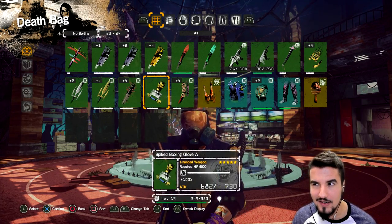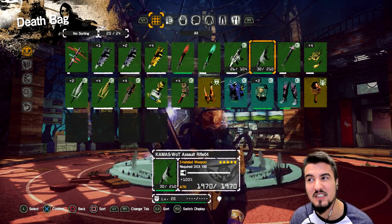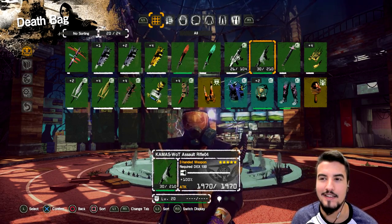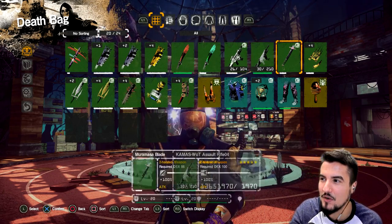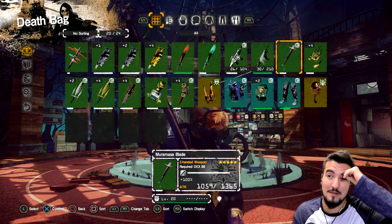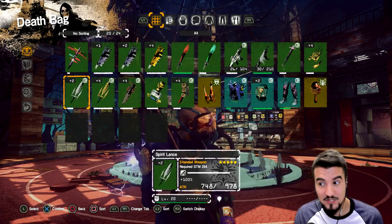Numbers can be weirdly elusive. Like my hand cannon does like 2,000 damage but doesn't kill things even remotely as fast as the assault rifle or other things. Or like weapons like the katana - the better katana does like 3,000 damage but still doesn't do as much damage. Point being, damage is weird in Let It Die sometimes. But this one is good.